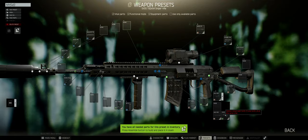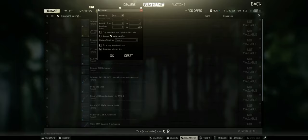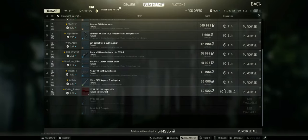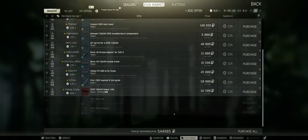Once you're done with your preset and satisfied with what you've done, simply go to Find Parts, settings, show only functional, Any, hit OK, and there you go — all your components listed. You just click to buy what you need. If you already have some components, deselect what you don't need, hit 'Purchase All,' and that's it.